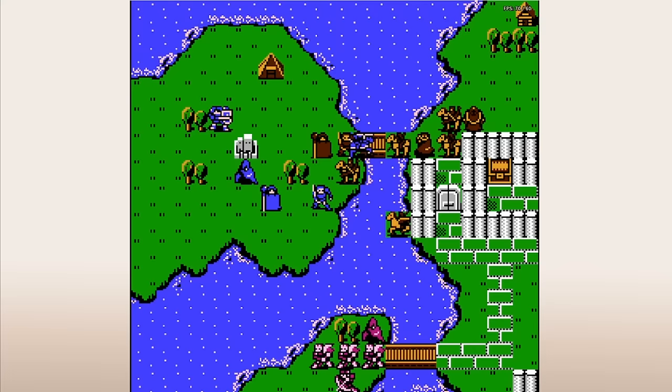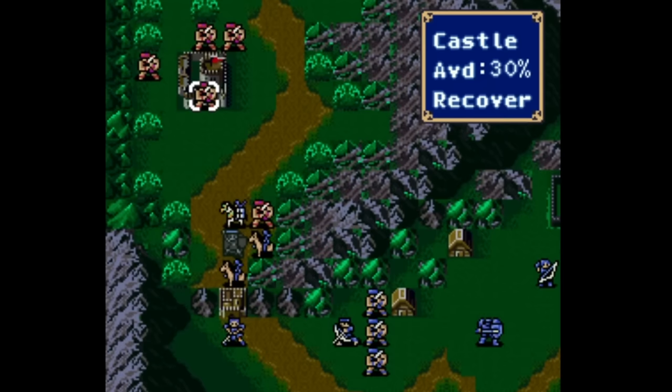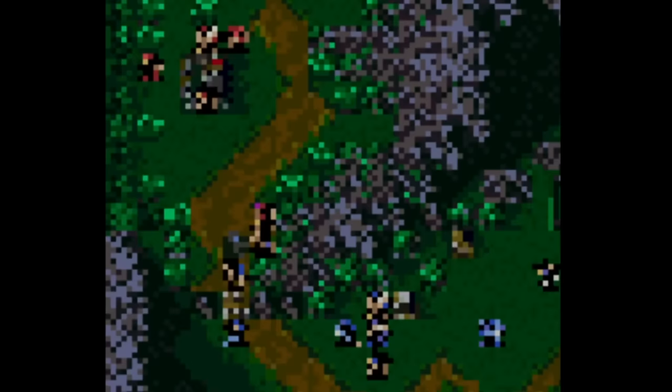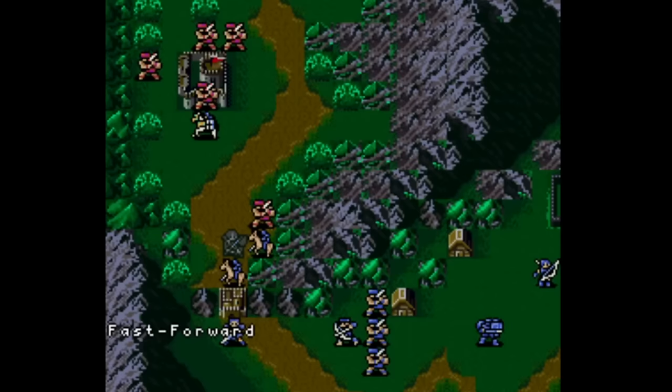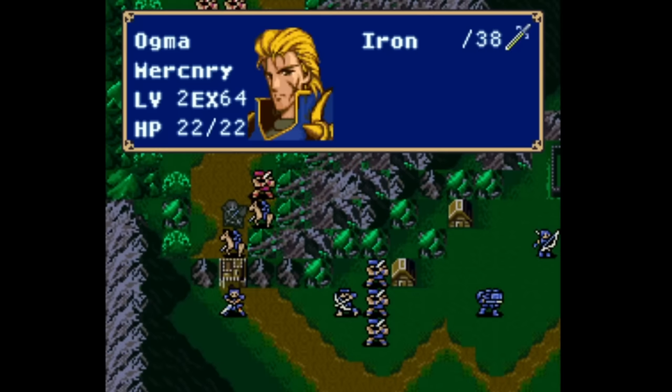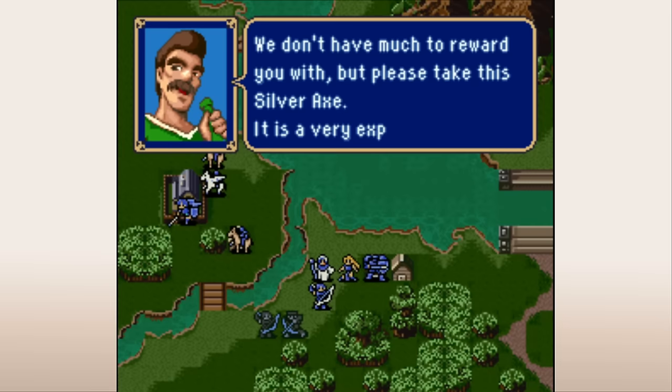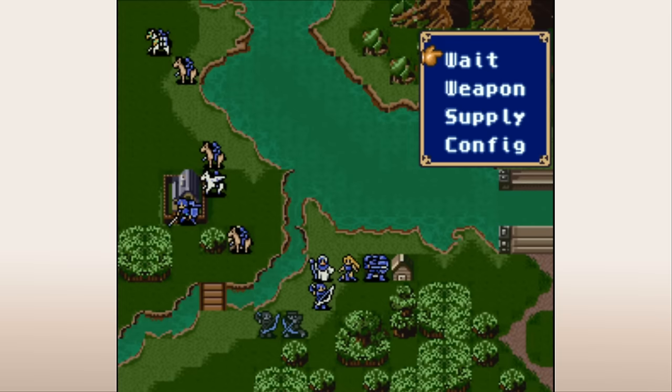This is the worst axes have ever been, but next up is Gaiden, where you get exactly 0 axe users. And the hits just keep coming — in FE3 Book 1, axes are very similar in performance to FE1, though they did get a little boost: iron axes have one more might and steel axes have two more might, but they're still super heavy and lack variety. In Book 2, like Gaiden, you get no axe users at all. Funnily enough, you do get a silver axe from a village in FE3 Book 2, but there's no one that can use it — the villager just tells you to sell it. It's essentially a gem.